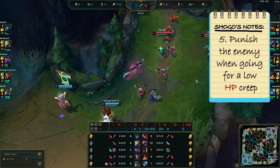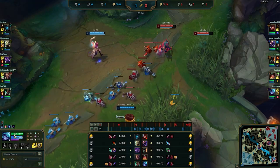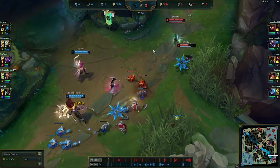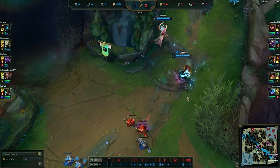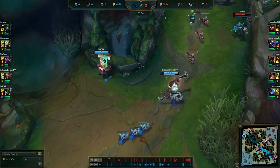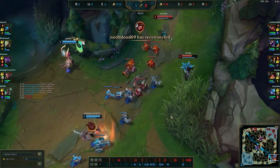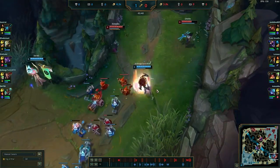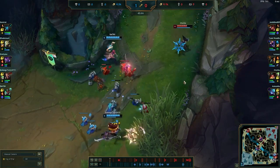One auto attack from you is a pretty good punishment. Think of it this way — one potion heals for 120 HP and costs 50 gold. You dealt about 100 damage, so by taking away 100 HP from them, you're essentially making them lose about 40 gold. You need to put a gold value on everything — everything has a gold value. Health has a gold value because of potions, and experience has gold value because of the stats it gives.